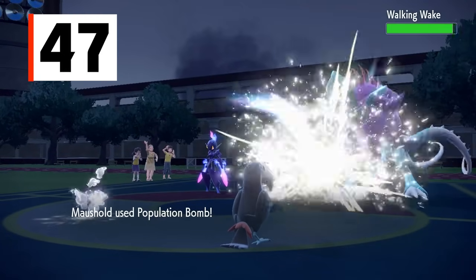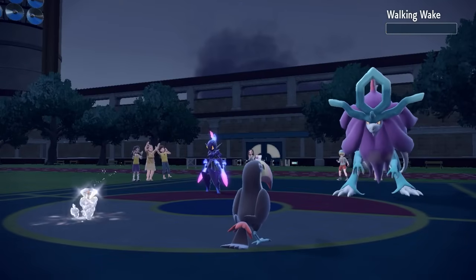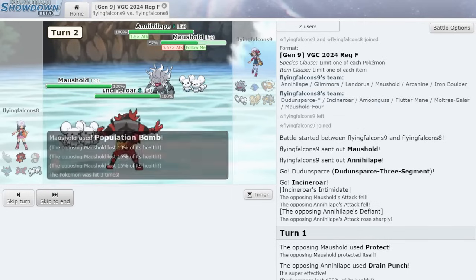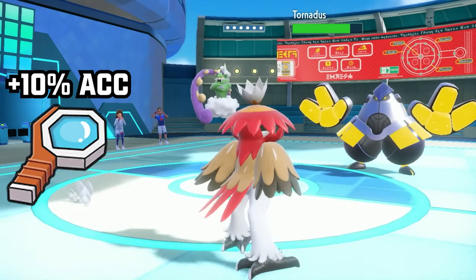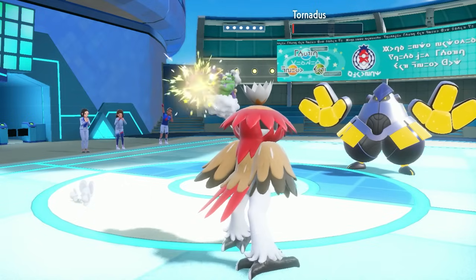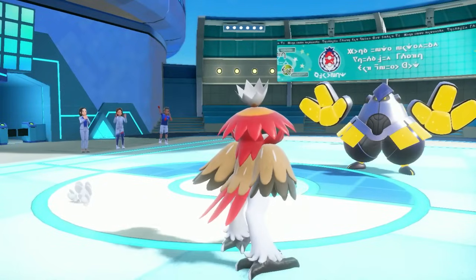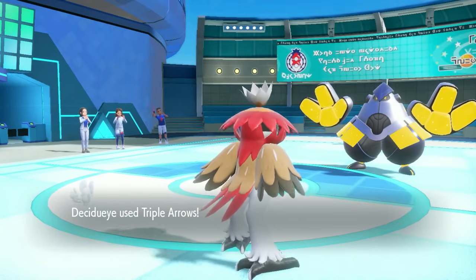Population Bomb, Maushold's signature move, is a 20 base power physical Normal-type attack — or 200 if it hits all 10 times, which is unlikely since each hit is 90% accurate and the move stops when one misses. The chance that all 10 hit is only about 35%. When the user is holding a Wide Lens, however, each hit becomes 99% accurate, setting the overall 10-hit chance to about 90%. Functionally, at the cost of a burned item slot, you have a 90% accurate 200 base power Normal-type move that can break through Focus Sashes and Sturdy. Due to effectively item-locking the user, Population Bomb is kind of like Geomancy.